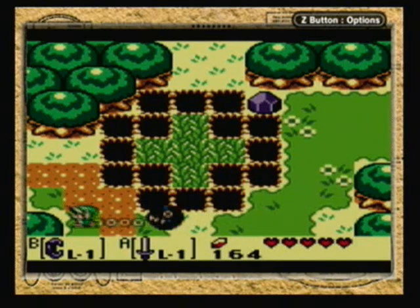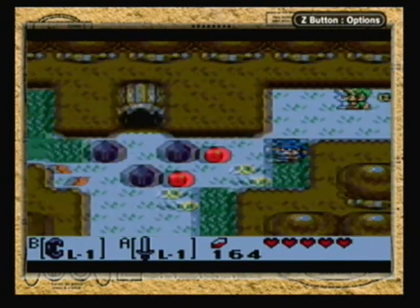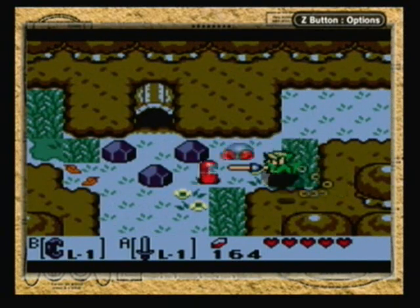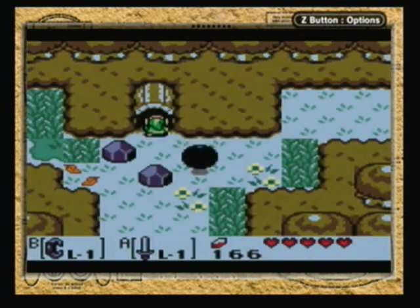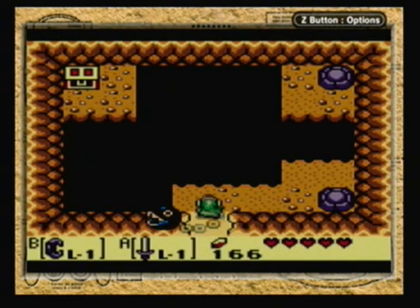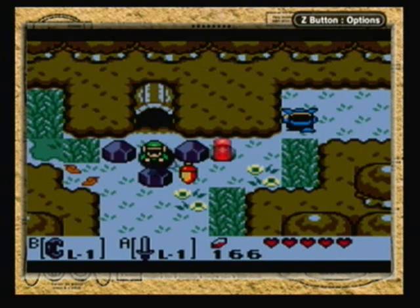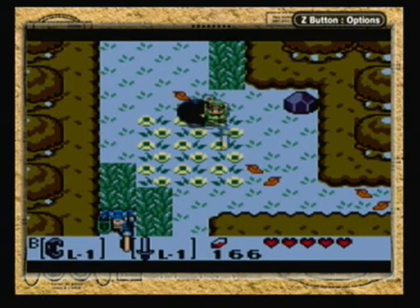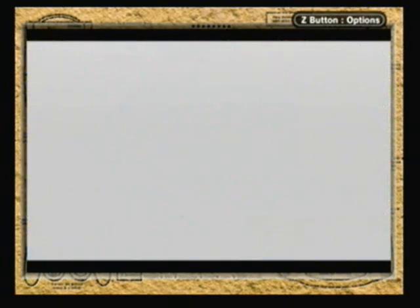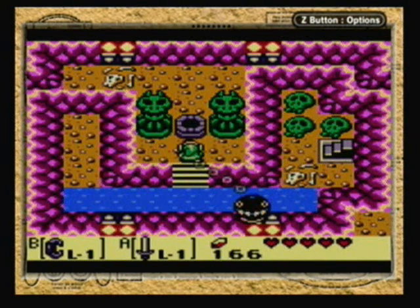But now that we have the Power Bracelet, we can uncover stones that have been hindering our path for a while. Let's see if we get anything in here. I don't think the Roc's Feather will be able to make that jump, so we'll probably need another item before we can get that. And yes, I realize I missed an acorn — don't care. What's this? This looks like a torch, so... Magic powder...